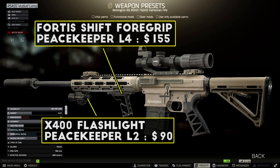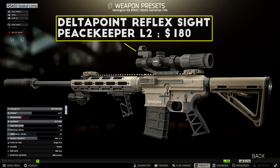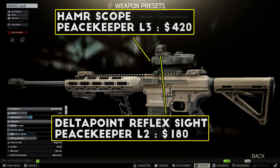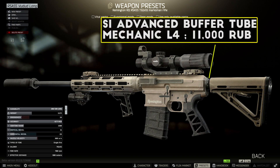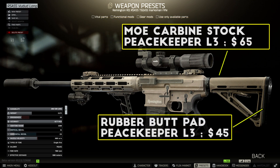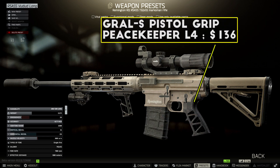I slap on a Fortis shift grip and an X400 flashlight as handguard attachments. For the scope I generally run DMRs like the RSASS with a Voodoo scope in the JP mount, and for a backup sight I have the Delta Point reflex up top for when things get really close in. For more close-range maps like Interchange I generally swap the Voodoo out for the Hammer scope with the Delta Point as a backup as well. To finish off the back end I swap the buffer tube over to the SI advanced tube, then go with the MOE carbine stock plus a rubber butt pad.